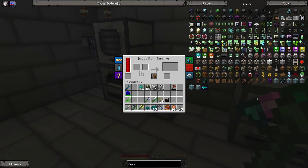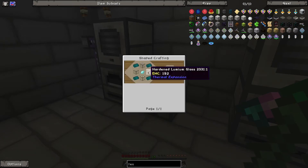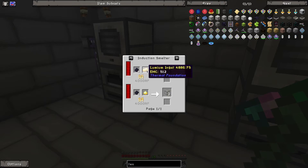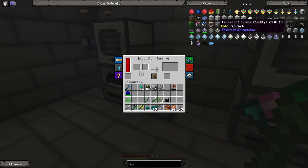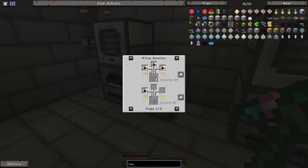Searching for the Tesseract recipe — it's Tesseract, not Terseract. You use those Enderium ingots with some hardened glass, which is fairly simple. I burned fused quartz in the alloy smelter with some nether quartz — not a hard thing to do.